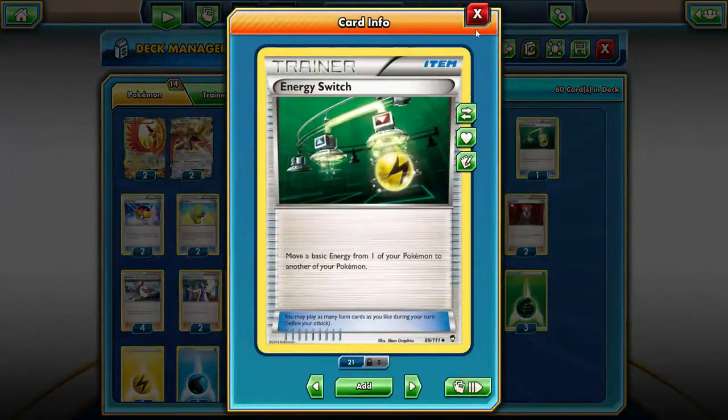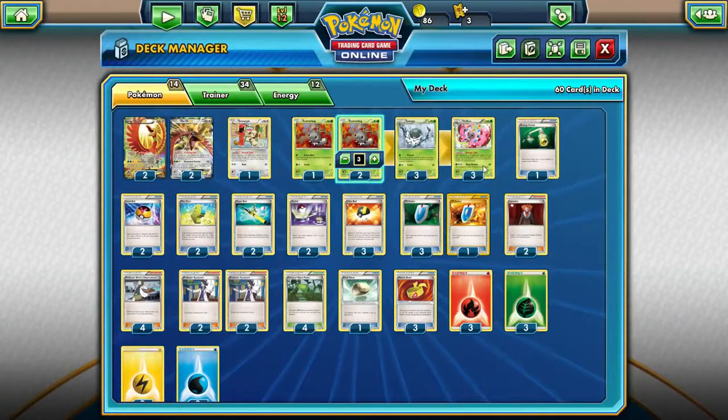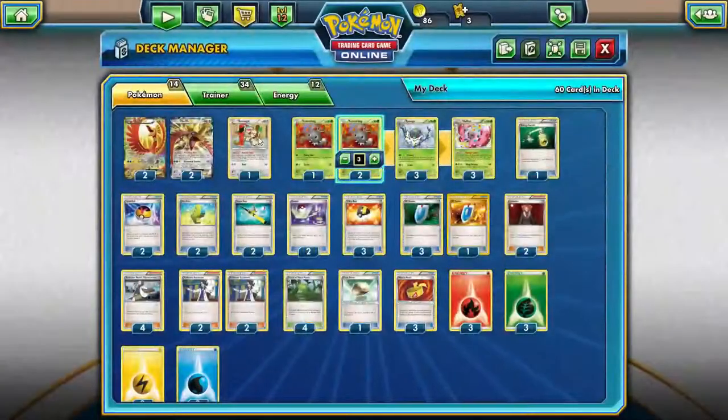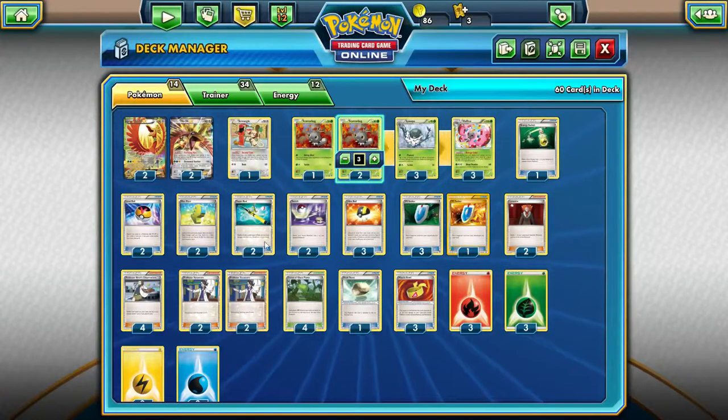Energy Switch, just in case Vivillon is starting off and we attach energies to it that we don't really want. Float Stone, just in case they knock out Smeargle or any Scatterbugs, Spewpa, or Vivillon. 2 Max Elixir just to speed things up. 2 Super Rods to get cards back in the deck. 4 Birch, 4 Sycamore.